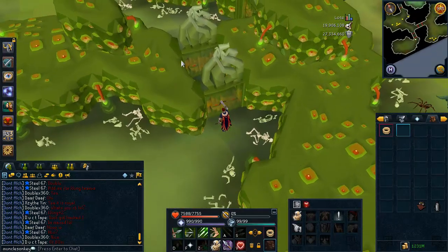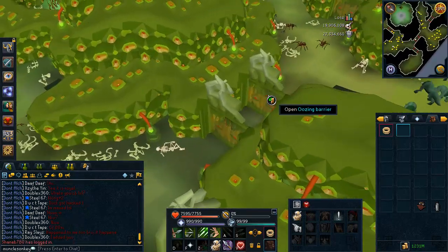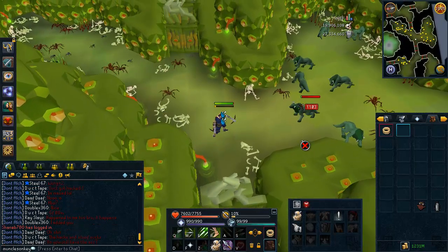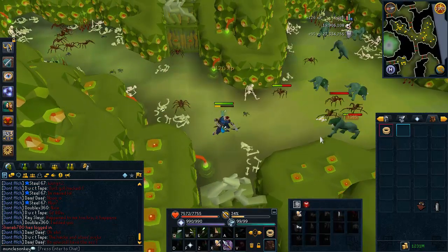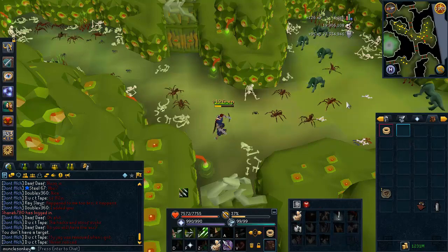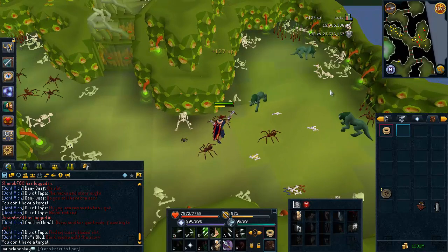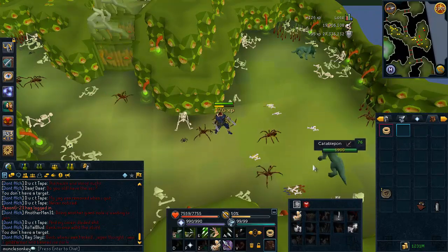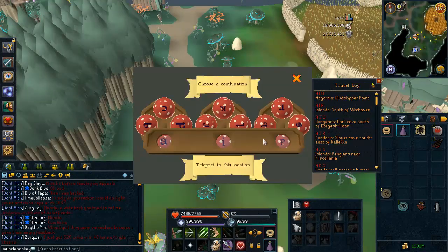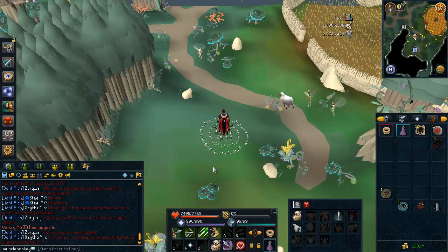Now it's time to show you guys all of the mid-level area training spots. This one is in the Stronghold of Security. It is just south of Edgeville in the Barbarian Village. You go down the only hole in the village — the dungeon entrance — by the mining spot right in the center of the village. Just go through a couple of layers down through the trapdoors until you get to the greenish looking area. That's where the Katabalpons are.